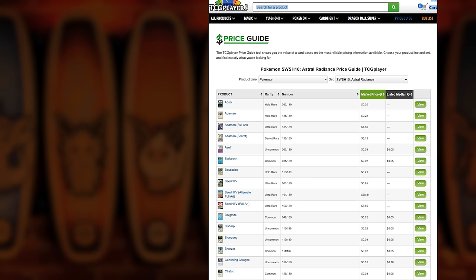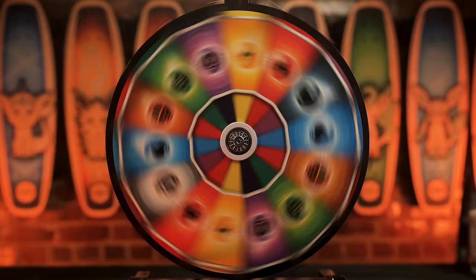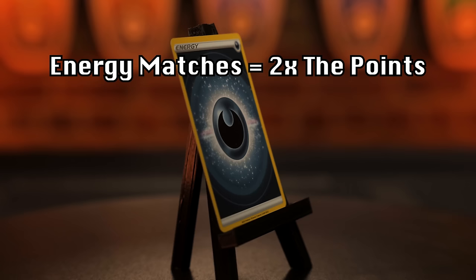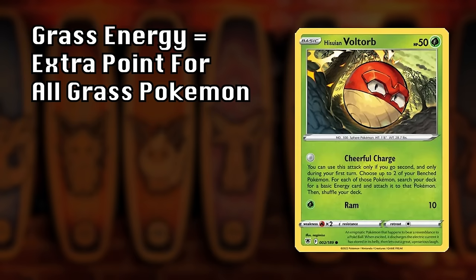Let's take a quick look at the rules. Jay and I will be opening a booster pack from the latest collection. Any rare cards — cards that feature a star — score points. Scoring is simple: we head to the current price list on TCG Player and determine your rare card's value, rounded up to the nearest whole number. Each week we'll also spin the wheel of energy to determine this episode's type advantage. If the energy in your pack matches the type advantage, your entire pack gets a two times multiplier.